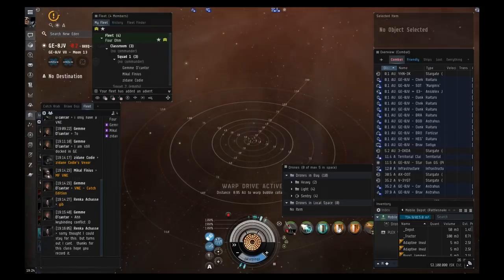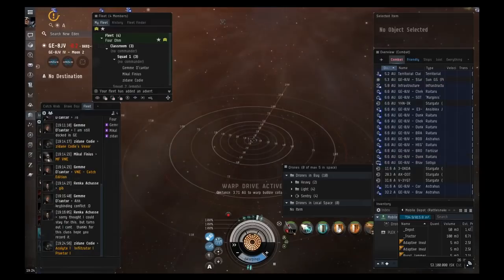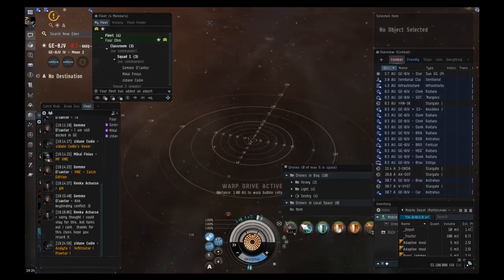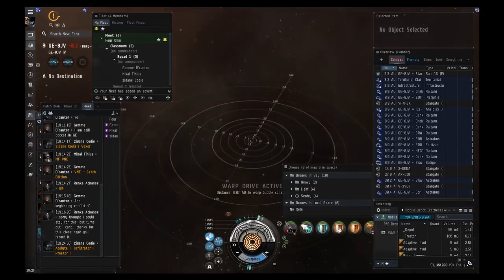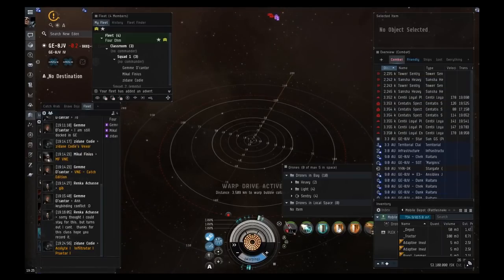Once you land, find a central object to orbit. Turn your prop mod on — if your cap is stable running the repper constantly, turn that on too; otherwise just repair your armor as needed. Always keep your afterburner on and always be moving. Orbit something central at about 40 to 50k.